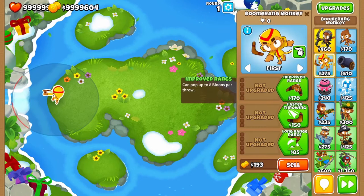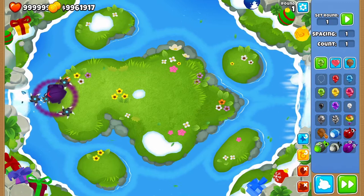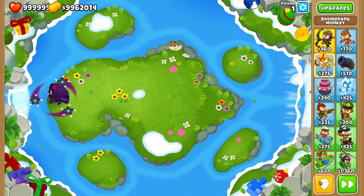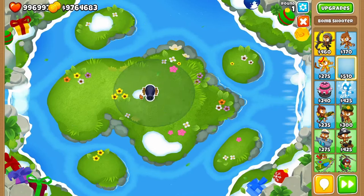Next, we have the Boomerang Monkey. You might think this tower can't pop camo balloons, however, surprisingly, he's in a special situation where he can pop camo balloons, but only the glaives that surround Glaive Lord can. Otherwise, his base tower cannot attack camo balloons. You can see his character moving and attacking balloons with his main attack, but his glaives are attacking camo. None of his other Tier 5s can attack camo balloons naturally.